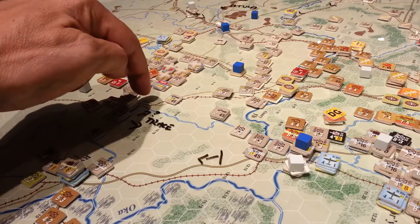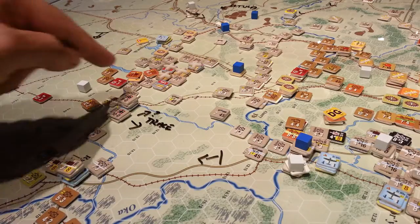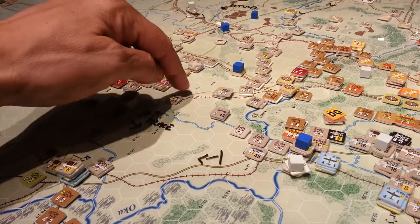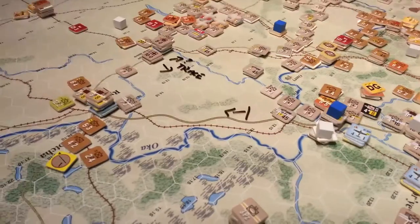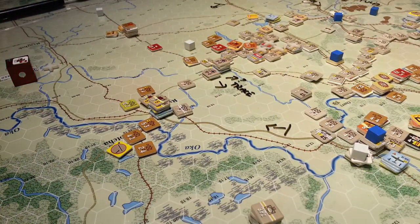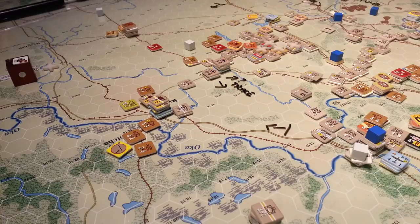Down here we have some trace problems because we've got to count back five from our headquarters — one, two, three, four, five — so we're out of trace supply for a lot of these units unless I move an HQ, which will then definitely put all these forces in supply.